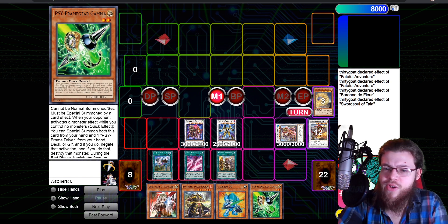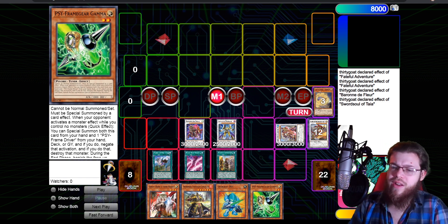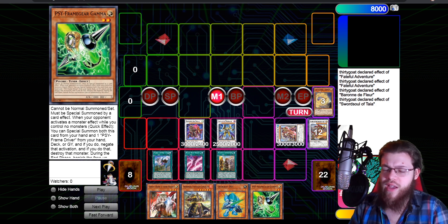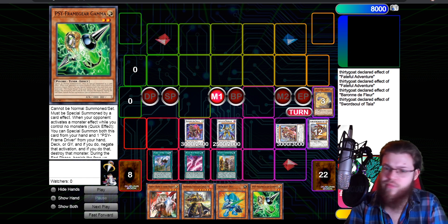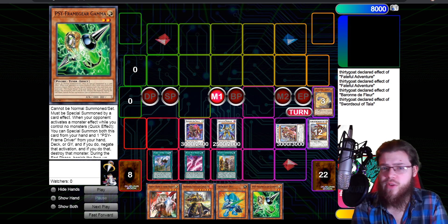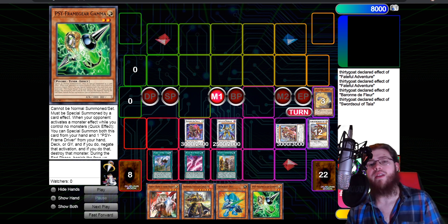I'm really interested in seeing what ways you guys would improve upon this deck — this is still a very rough build. I'm considering cutting the Resonator and some Cupid Pitch combo pieces for more hand traps so we just play 12 hand traps straight. The Tenyi stuff is good going second, the board is strong going first, and that was the criteria I needed to figure out. That's going to be it for the video — thanks for watching. Leave a like, comment, subscribe, and check out the TCG affiliate link in the description. Have a good week!